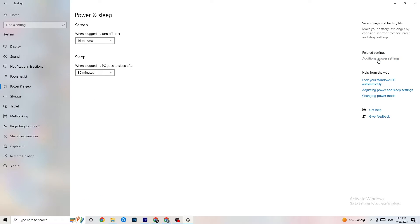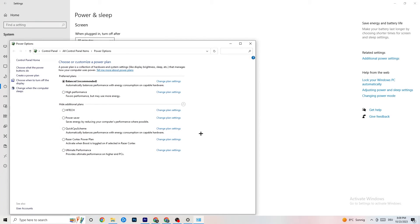Now click on 'Power and Sleep,' then go to 'Additional Power Settings.' Try switching between Balanced and High Performance to see which works better for your system. For me it's Balanced, but sometimes High Performance works better.